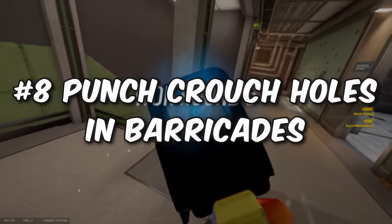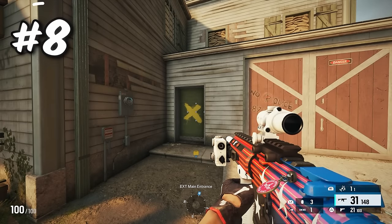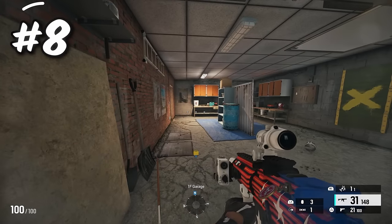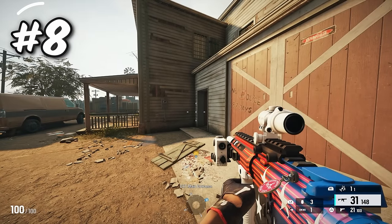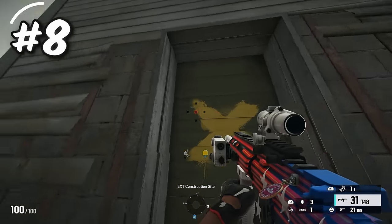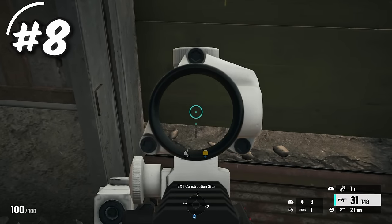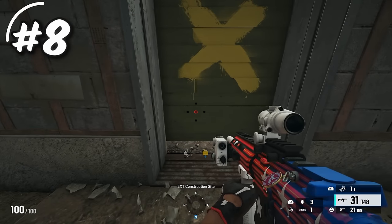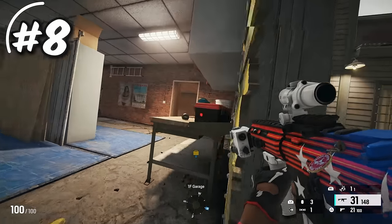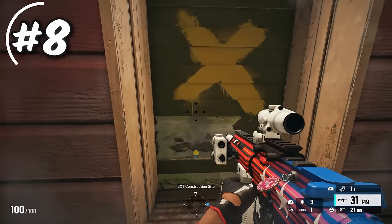The next tip is punching crouch holes in barricades. The normal way most people open a barricade is they punch it three times or twice and then vault through, which is very loud. The better way is to come up to the doorway and look for panel three — count up one, two, three along the little lines in the barricade. Punch right there, then go up one, two, and punch again. Now you can crouch through silently instead of making that loud noise when you fully punch the barricade.